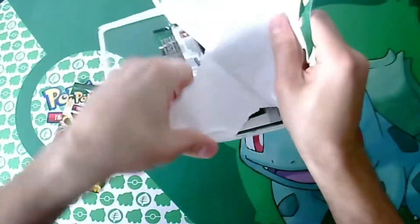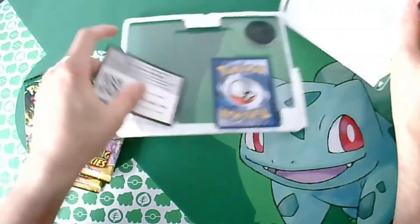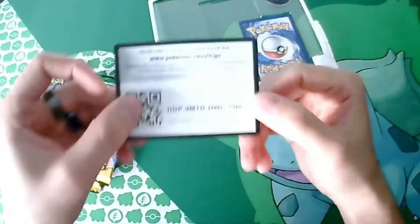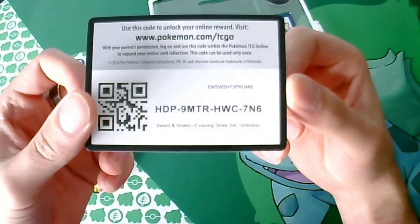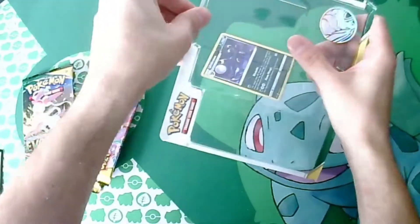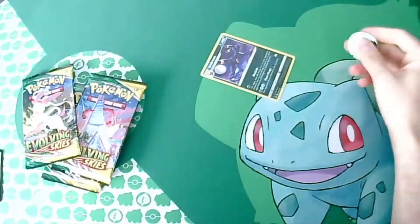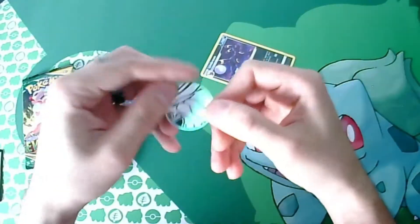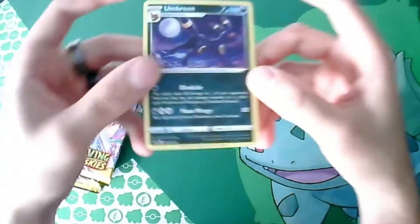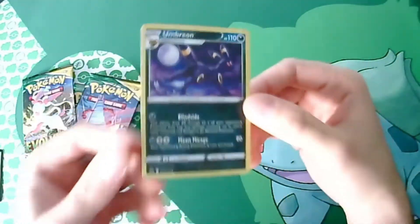Let's get these out. So we've got our code card for our Umbreon, which you can see right here. Don't want to bend you. And we got like a little coin — pretty cool, little add-on. And it's shiny! Yes, we got our little Umbreon card.